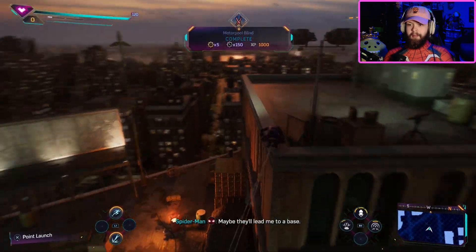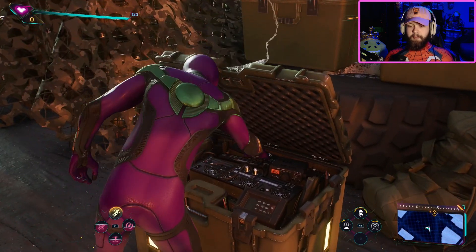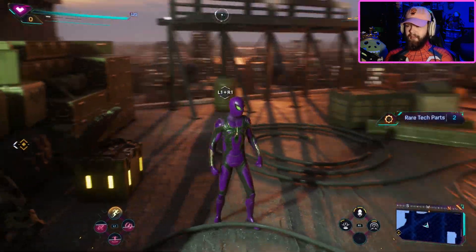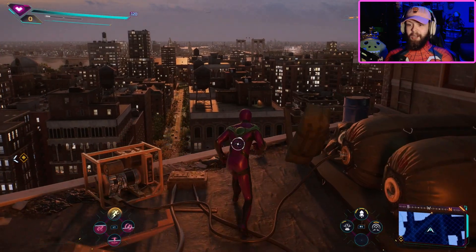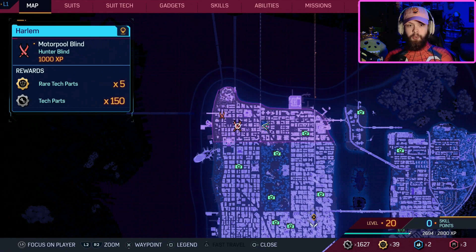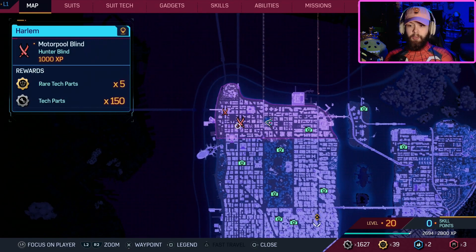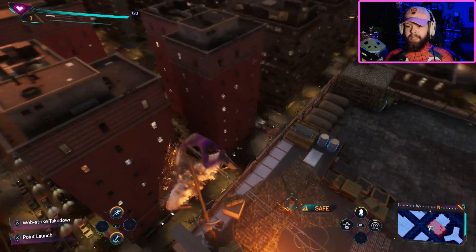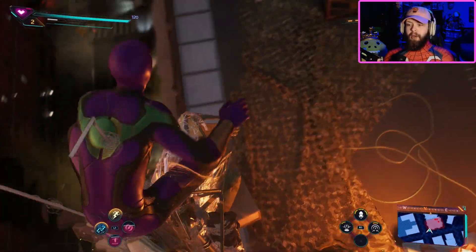Nice, smooth. You've been to two other blinds around Harlem? Yeah, we gonna go mess them up. Better scope out the other blinds — maybe they'll lead me to a base. There's a gold chest — I think I can put this to better use than them hunters. Rare tech materials, that's all it is in the box. We're gonna keep the purple suit on while we're in Harlem and go to the motor pool blind.